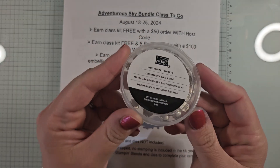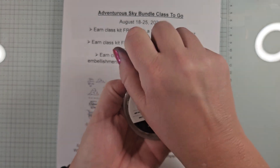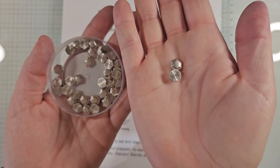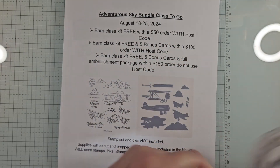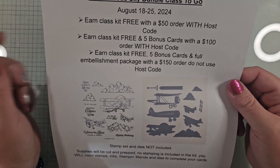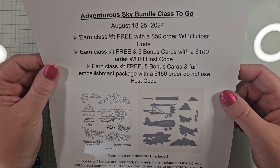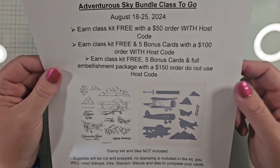Those free embellishments are the industrial trinkets — really fun to use on all your little projects. For the first two options, you do need to use the host code, which is listed in the video description. There's also a link to my blog where you can check out all the details along with more photos and ordering information.